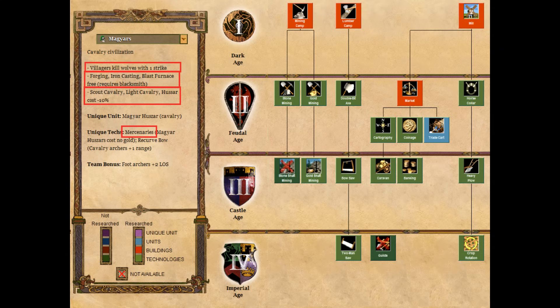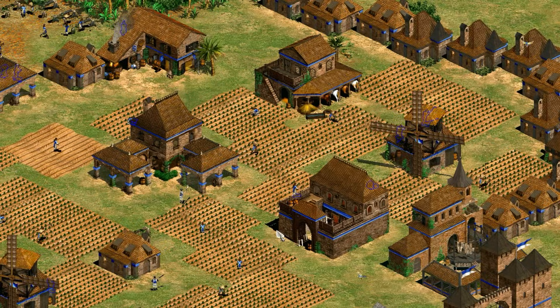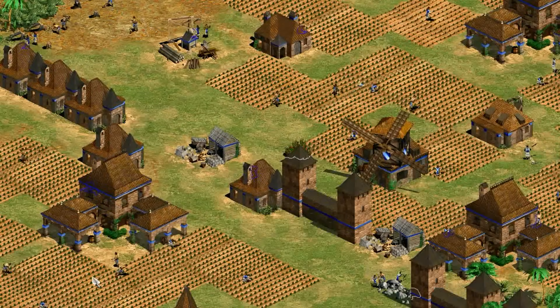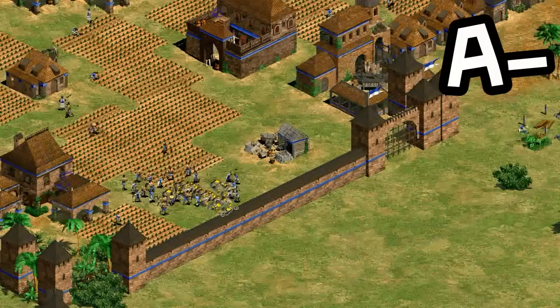Looking at their economy, I'd consider the wolf instakill a sort of eco bonus. The cheaper light cavalry line can also be considered an eco bonus since you're able to create more units over the long run, and their free blacksmith techs are also an eco boost in the same light. Their eco techs are mostly available, except for the last stone upgrade — but who cares about that one. It's a really unusual economy because it surprises you in so many little ways as you go about your business. I really like free techs and cheaper units, so I'd give it an A-minus.